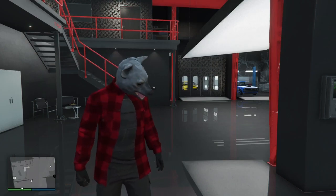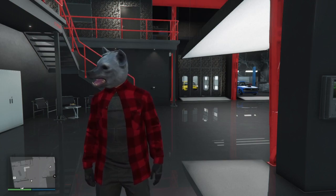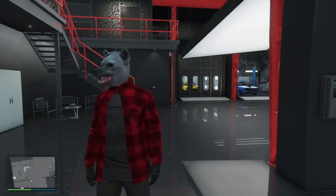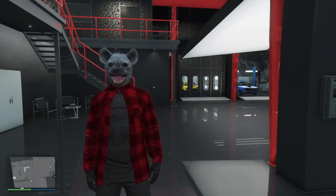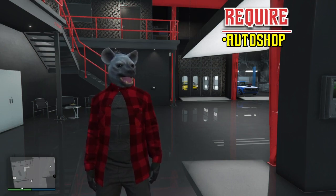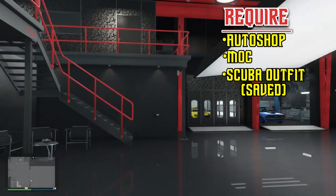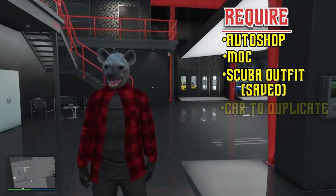Hey guys, Lunatic here, and today I'm going to show you how to do a solo duplication glitch. The things you're going to need are an auto shop, an MOC, a scuba outfit — which I'll show you right now, make sure you save it — and of course the car you want to duplicate.